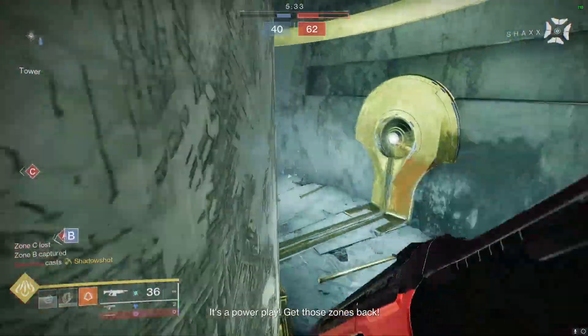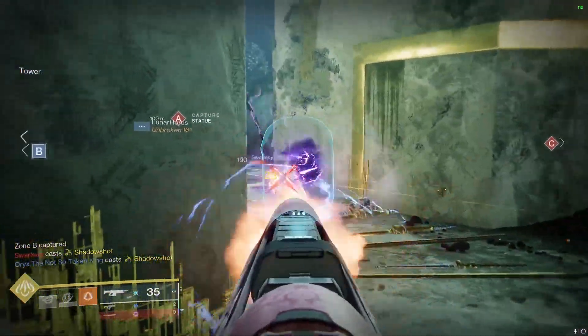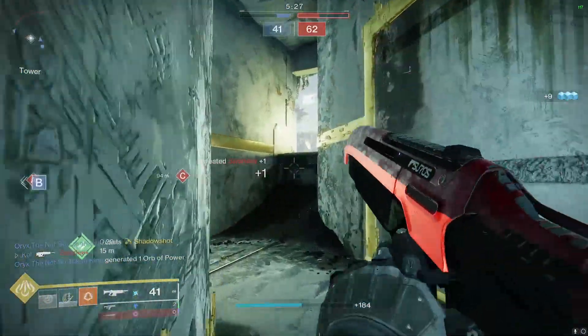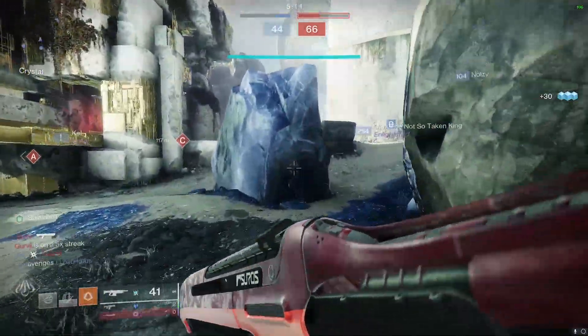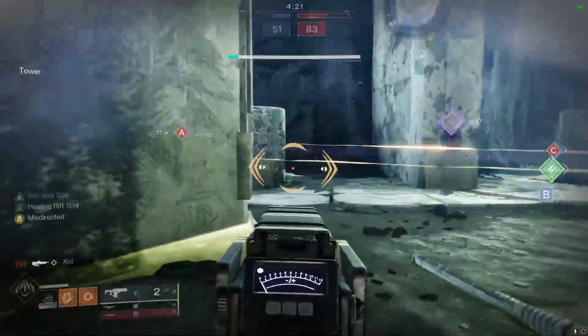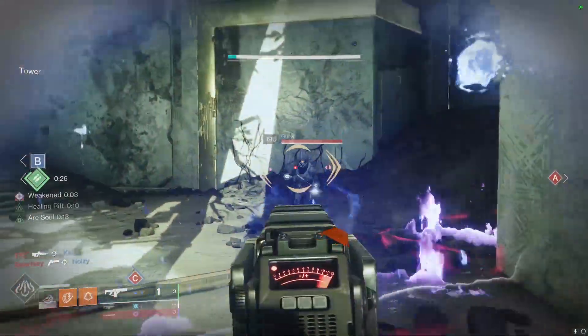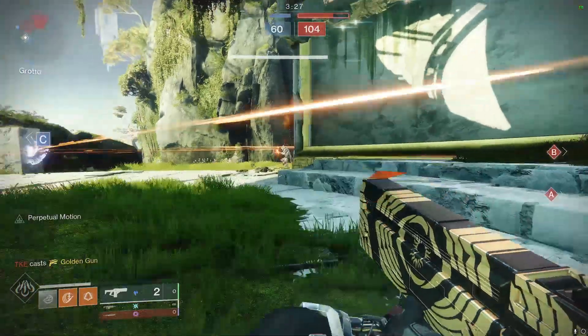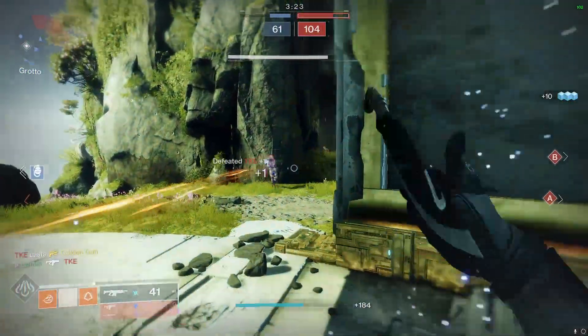I never pulled it out to use it, just because I never used fusion rifles — I didn't think they were that good until I started using this thing. We're going to go over the perks I have and the roll I'm looking to get. Starting with the perks I personally want for my god roll: small bore, and I think that's just the overall best barrel because it gives you that range bump and a little stability to help constrain the bolts.